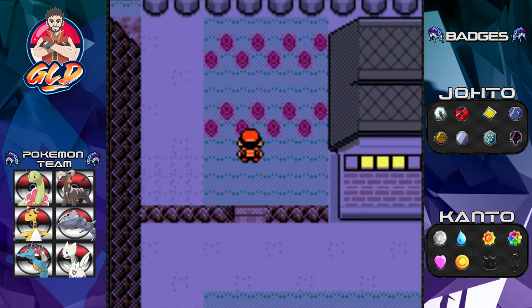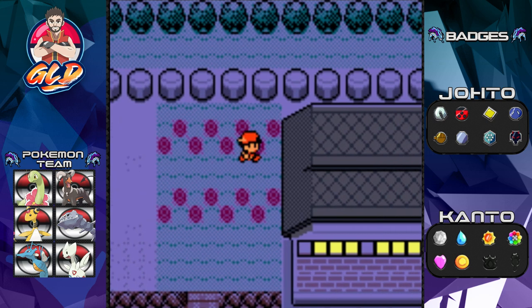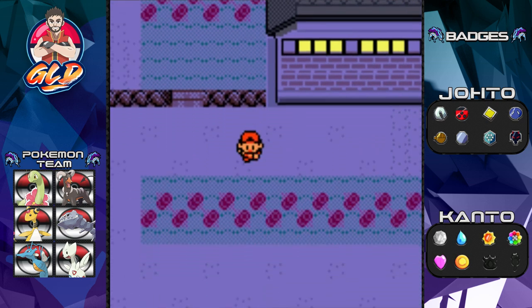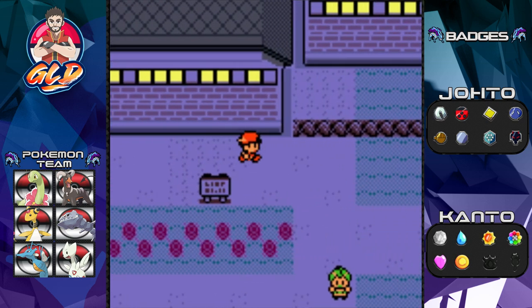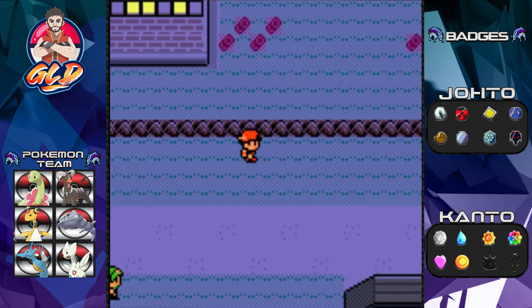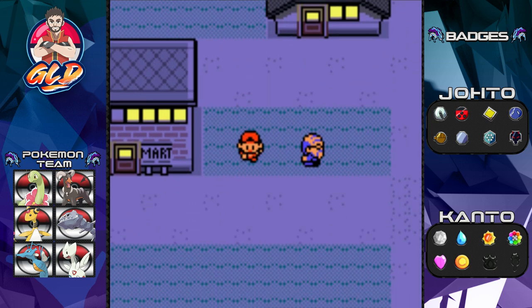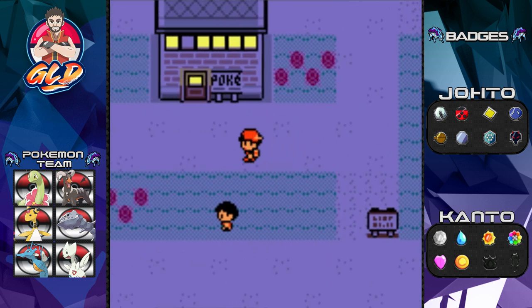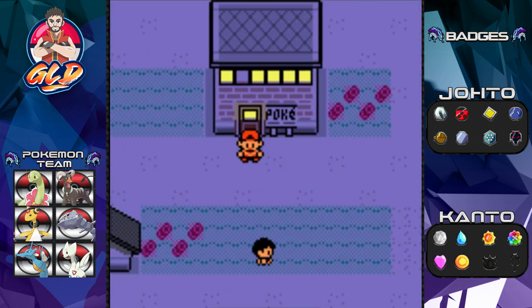Feeling pretty heavy with all these badges. There doesn't seem to be an item here. The museum is closed — that's a huge shame because that's where we found the Old Amber. In our next episode we're going to do a side quest in Mount Moon, head down to Pallet Town, and finish with two gym battles in one episode. Don't miss it — thanks for watching!